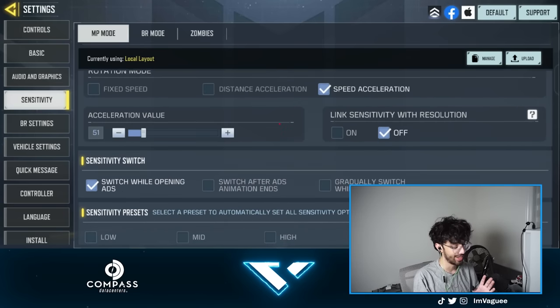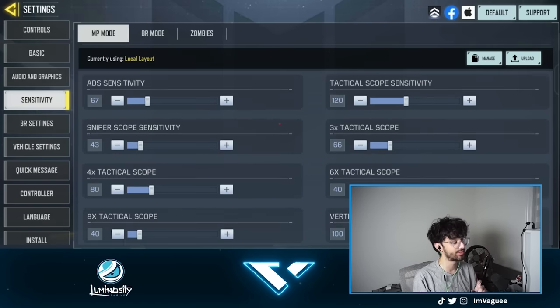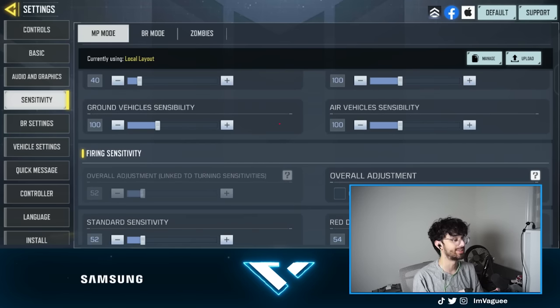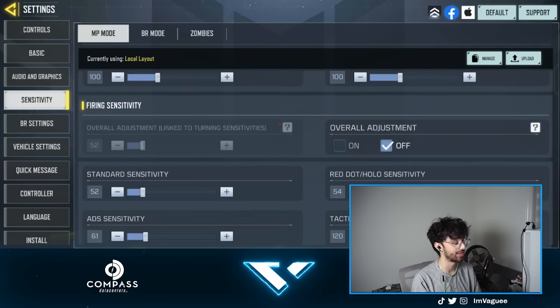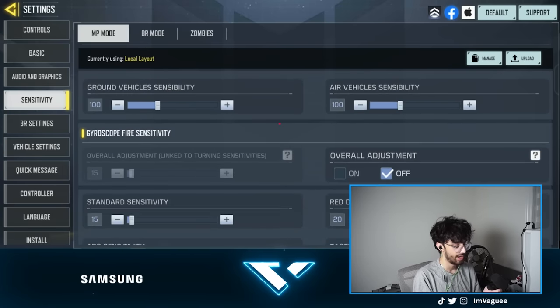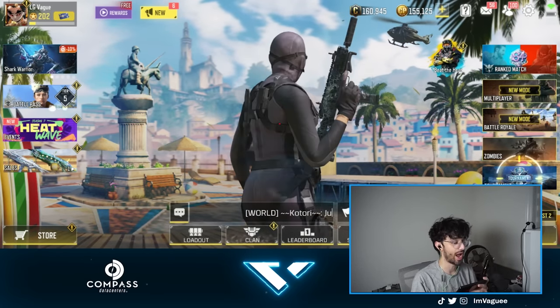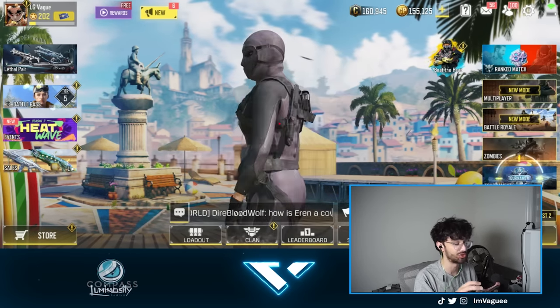Now for the good part — sensitivity. Keep in mind, my sensitivity is very slow, but this is what I've been playing with for the longest time. The newest addition to the game is vertical sensitivity — so instead of the same sensitivity for all directions, there are now different sensitivities for horizontal and vertical swipes. That's basically the only thing that has changed. The reason my sensitivity is slow is because I use finger sleeves, which give me the ability to swipe fast without the fear of being inconsistent or having sweaty fingers when I swipe.